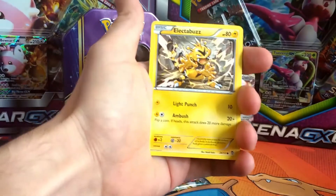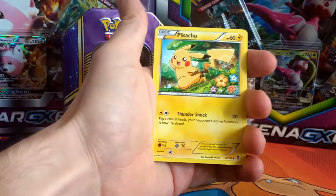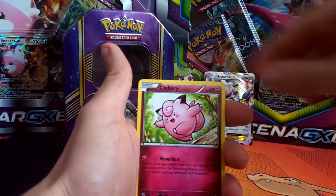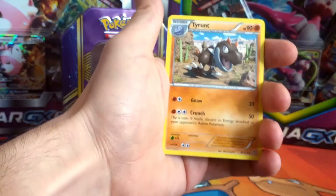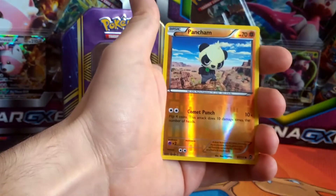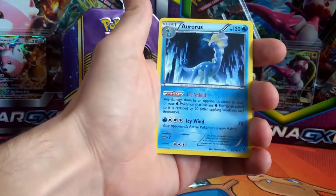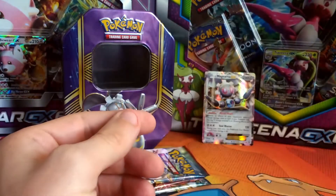So we have a Lickitung, an Electabuzz, a Gothita, Pikachu — that's a good card, I love the artwork on that one, it's really good. We've got a Clefairy, a Clefki, Tyrant, Sparkling Robe, a Pancham, and our last card is Aurorus, which is not even a holo — just a plain regular rare.